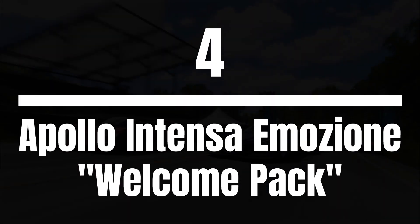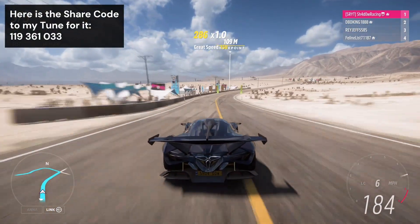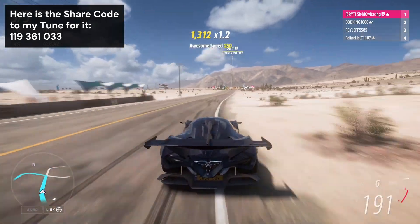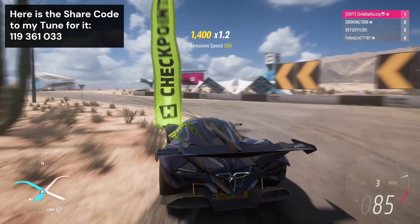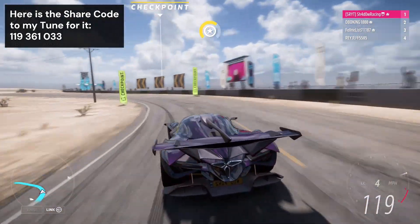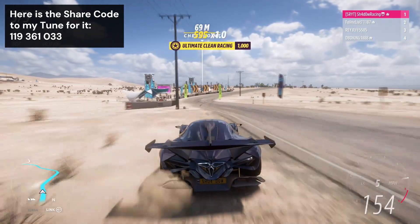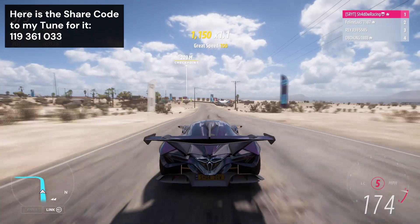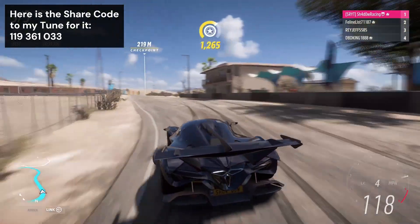Moving on to the number four spot, we have the Apollo Intensa Emocione Welcome Pack Edition. This thing is underrated for S2-class road racing. It is very grippy, so through the corners it is absolutely planted. Not many people use this because at all of the tracks which suit the Apollo, the Brabham BT62 and Hot Wheels Bad to the Blade are better. But even though the Apollo isn't quite as good as them, it is still a very usable car for online racing.